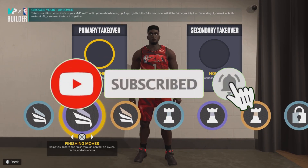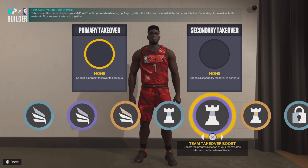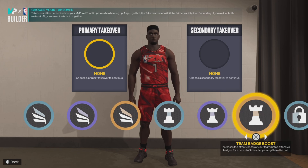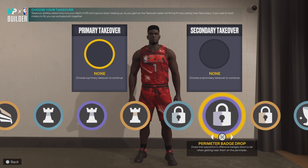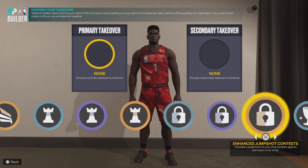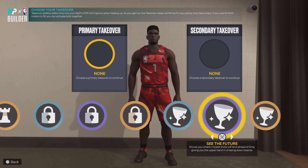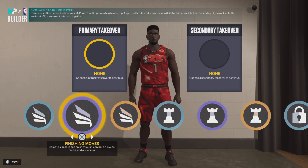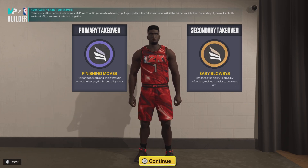For takeovers, you get all three finishing takeovers: advanced gathers, finishing moves, and easy blow-bys. For playmaking, you get team reading boost, team takeover boost, and team badge boost. You also get all three lockdown takeovers: extreme clamps, perimeter badge drop, and in-contest jump shot contest. Plus glass cleaning takeovers. For Zion, we'll go with finishing moves and easy blow-bys.